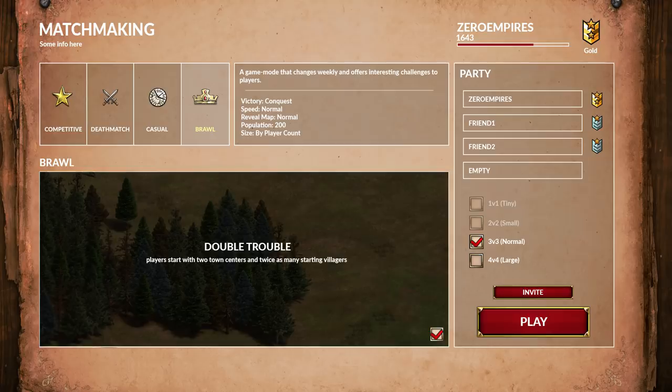Another idea I had, inspired by Hearthstone's Tavern Brawl, would be this sort of conceptual brawl mode. The devs each week could change it up entirely, make something completely fun, and you could matchmake into it with players of your skill level. In this case, I came up with 'Double Trouble' — players start with two town centers and twice as many starting villagers. It could be anything: starting in the Imperial Age, or being limited to Feudal Age, for example. Whatever it is for the week, the devs could come up with that to spice things up, but ultimately you make sure you end up playing with people of a similar skill level. To me, that is what matchmaking should be all about — finding similarly skilled players to get a good game going.